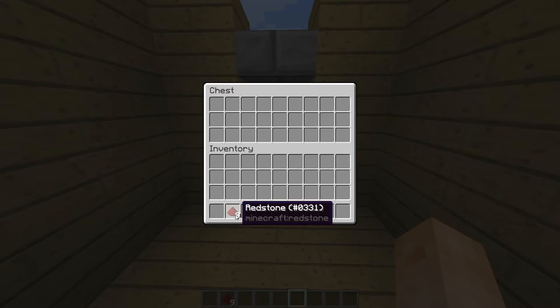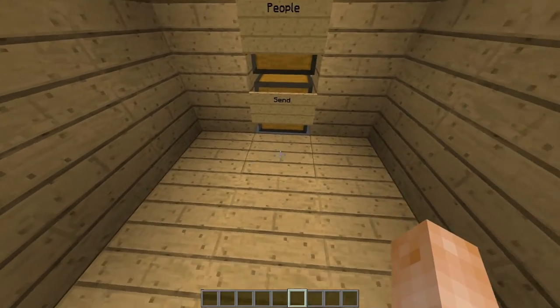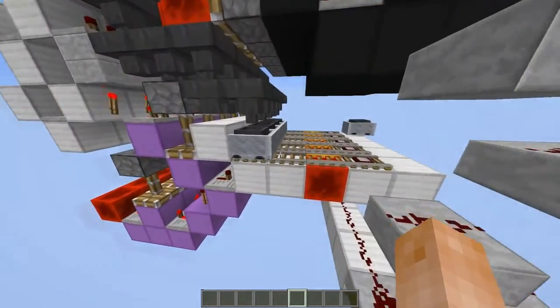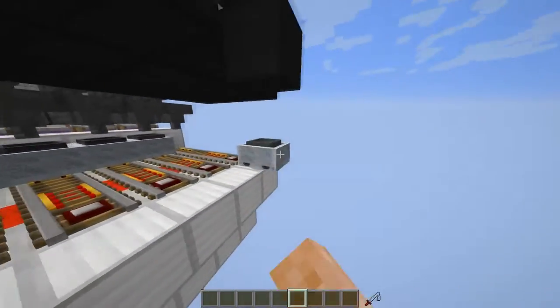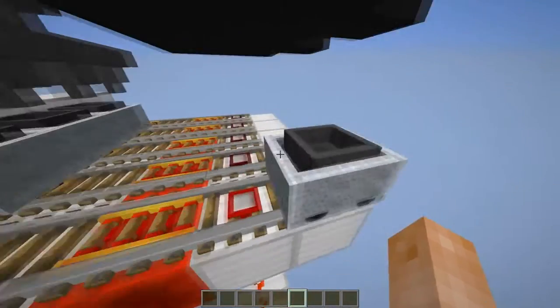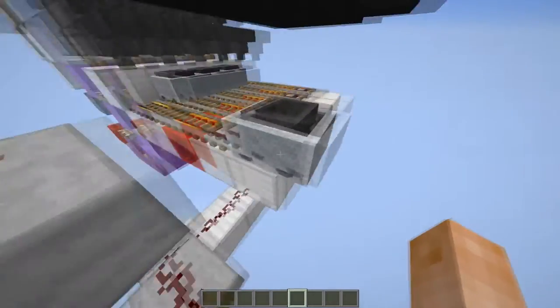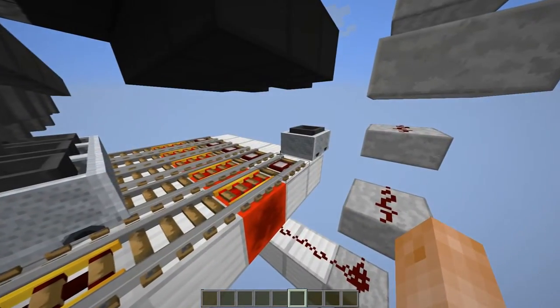We put the note in first, then it should be delivered. We put our redstone in and it starts working. You'll see a cart going down here — it should have sent off with nine redstone in it. It'll be sent off and then reset, and it works perfectly fine.